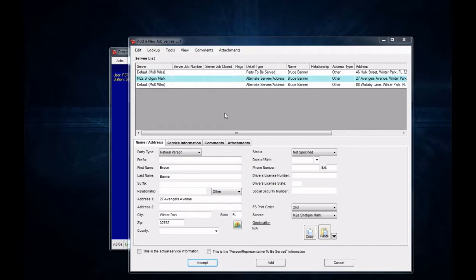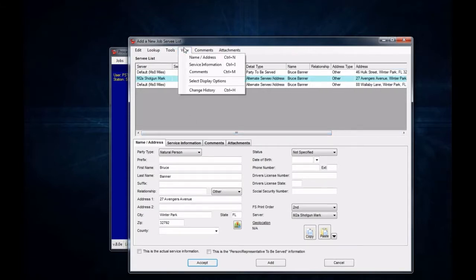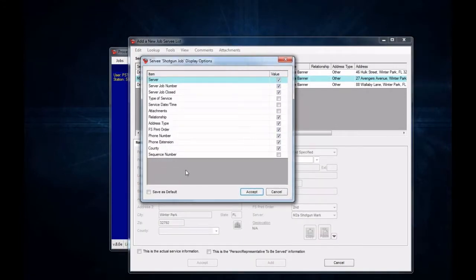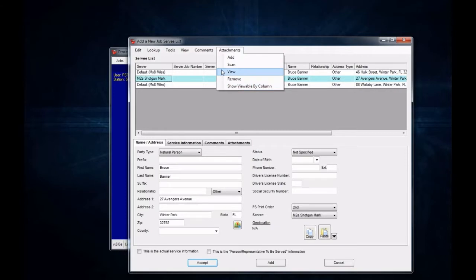There are a couple of other display options up here that you can take a look at. It shows you the address, the print order, and things like that. You can go up to View and click Select Display Options to see a list of all the other options available — so if you want to include type of service, service information, and other things, you can, and then you can save them as default. You still have your same Edit, Lookup, and Tools windows up here. The Comments and Attachments menu items are both new, and you can utilize those menus to add or view information.